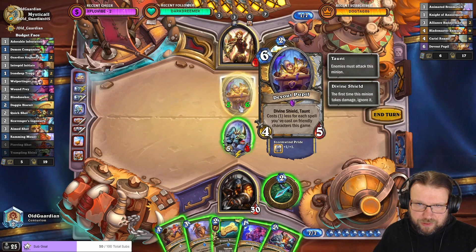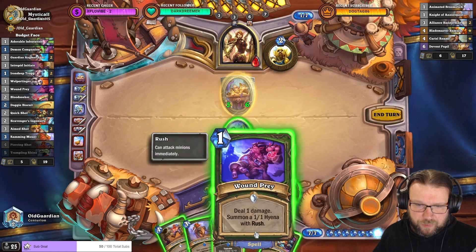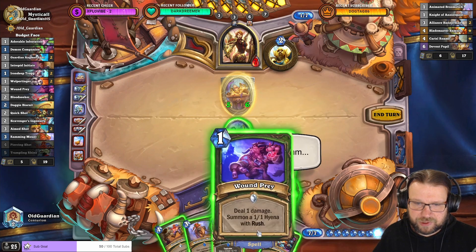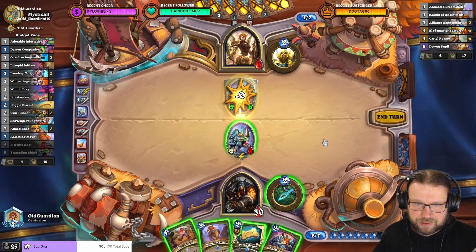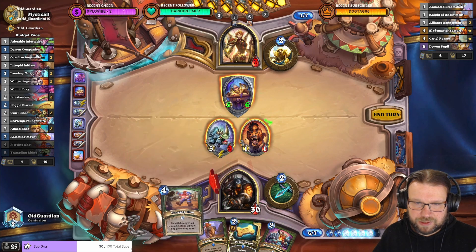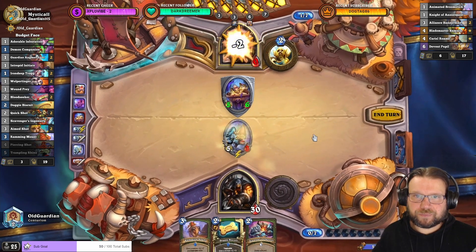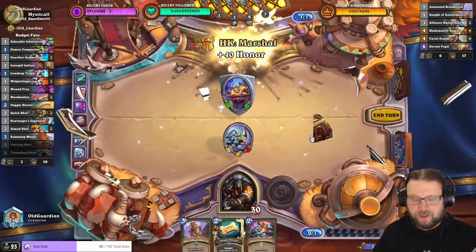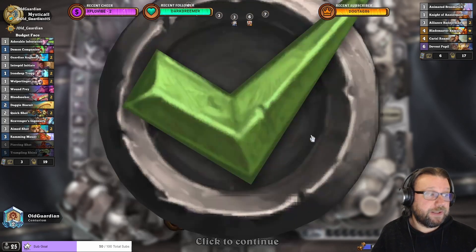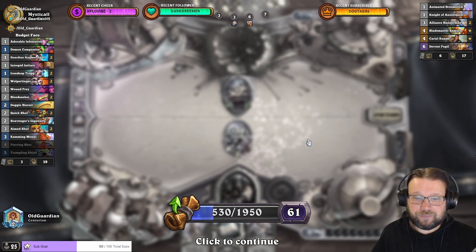I can Wound Prey this to remove the Divine Shield. But I don't even have to — I can Wound Prey and then Piercing Shot my own Wound Prey: 5 mana and 5 damage. So I can just do this over there — 5 damage from this, and then 2 damage from this. And that's lethal. You don't win against Paladins very often, not often at all — but sometimes lucky.